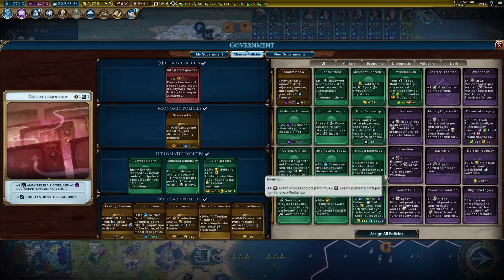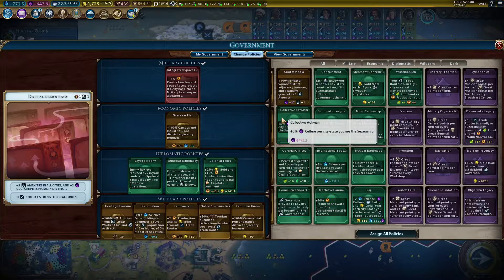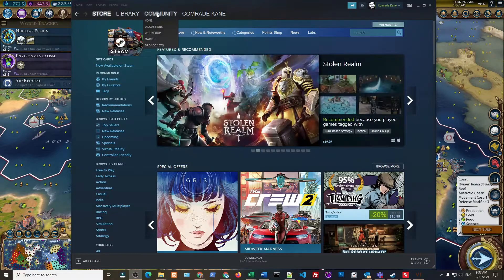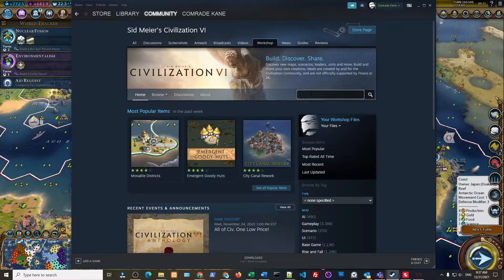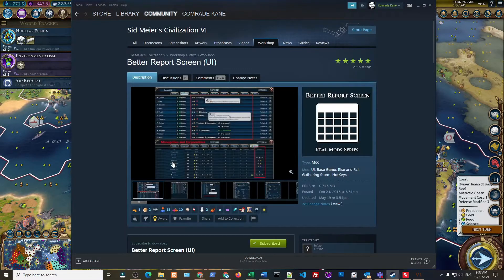I think this mod is absolutely essential for anybody. It just takes away the monotonous time you have to spend calculating the bonuses. I absolutely recommend you install the mod. I can show you how to install it on PC using the Steam desktop client — you go to community workshop, search for Civilization, and then search for the first mod you'll need, which is called Better Report Screen.